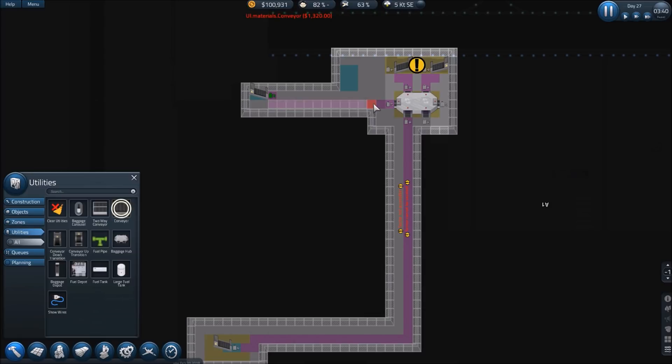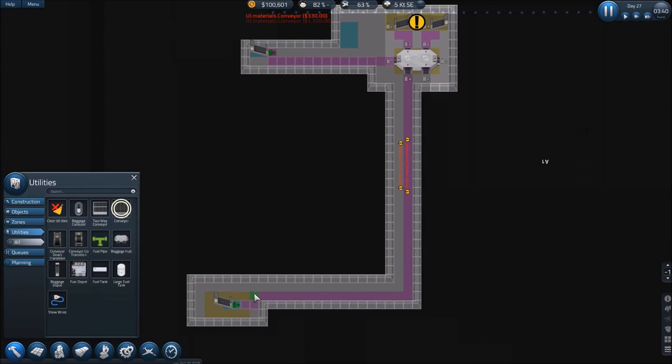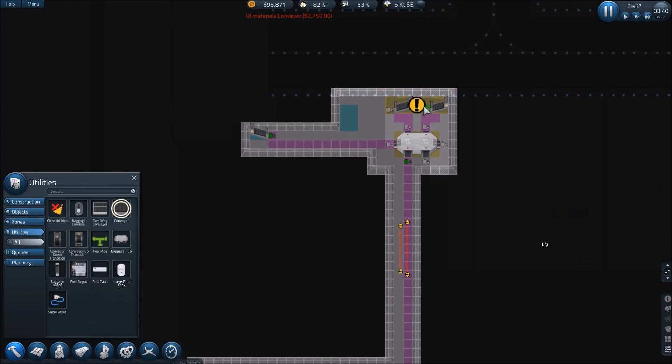Now let's bebop downstairs and get all these other conveyors built quickly. This goes here and that goes there. This is an output here — we're good, coming out and going into the baggage carousel. This is an output from the depot going right into the hub — that's an input into the hub. This is an input into the depot so we need an output from the hub. Right-click: producer, consumer, hub-to-hub. Basically this is male, female, and bidirectional. Set this to producer — output. Then take this one and make it a consumer — input. That is how we do that.